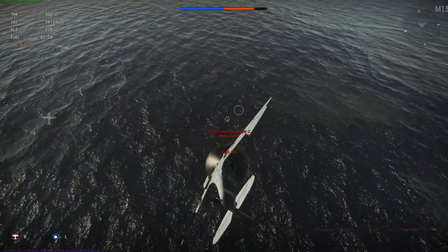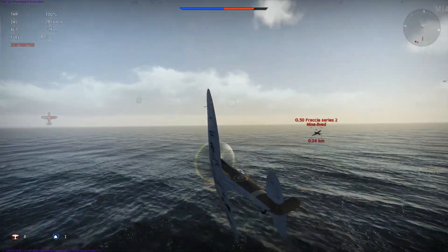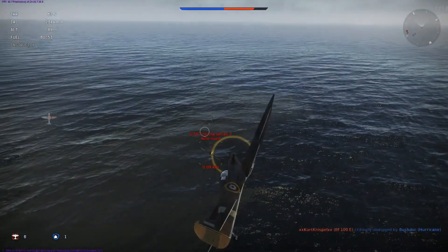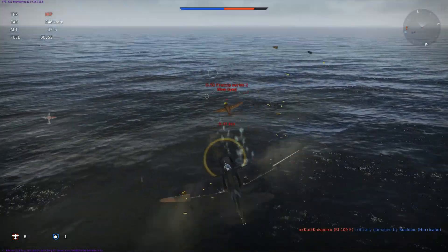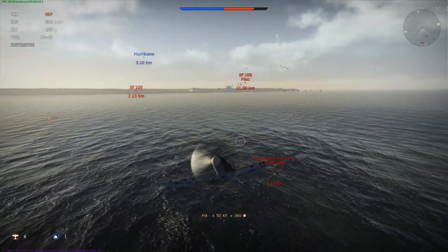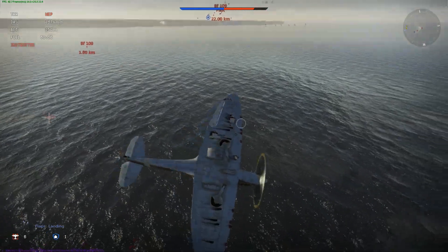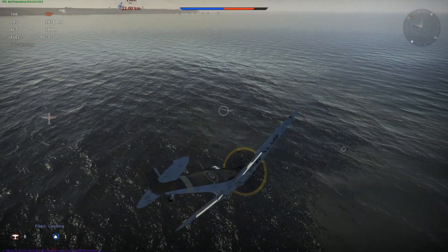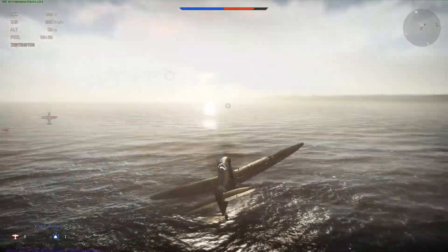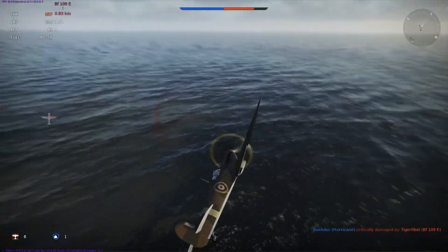The problem now is I'm behind him but I'm getting a little trigger happy because I want to force him down. I'm trying to force him with some fire to actually go down. Now I'm seeing on the radar there's a Bf 109 incoming pursued by a Hurricane — but I turned to the wrong side and basically gave him a possibility to reverse positions with me. I'm turning into the incoming Bf 109 Emil, but he doesn't have a good firing window, so I'm turning around.